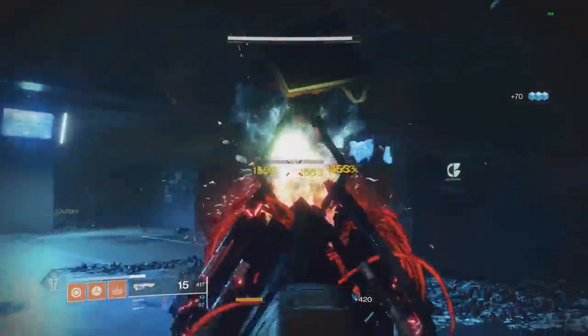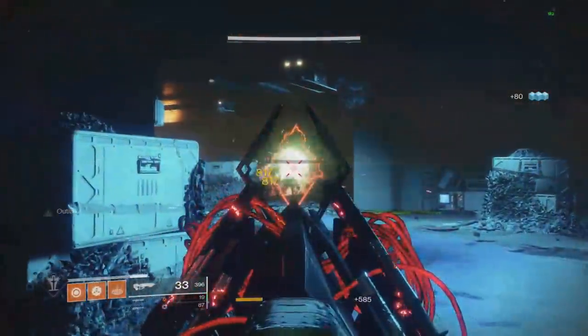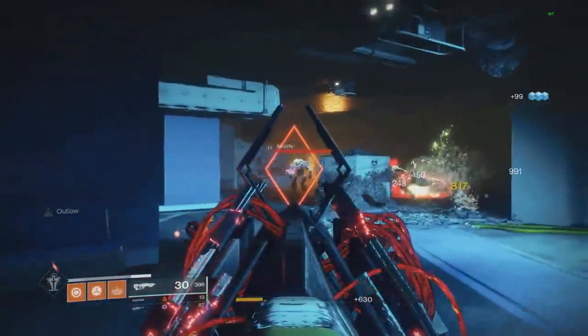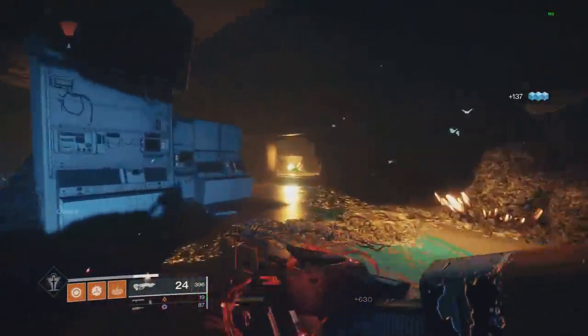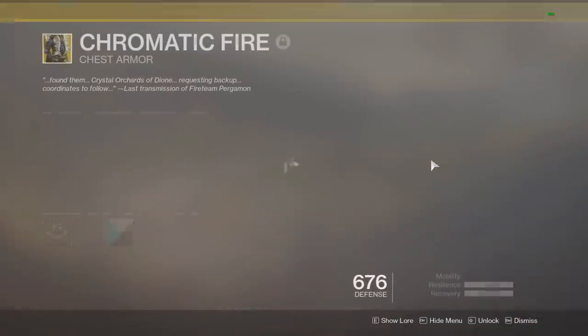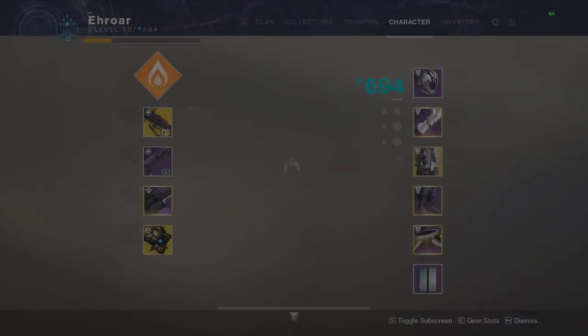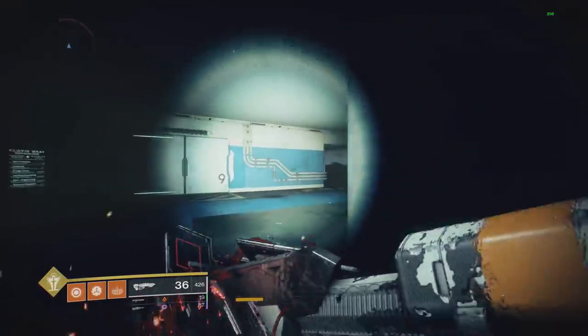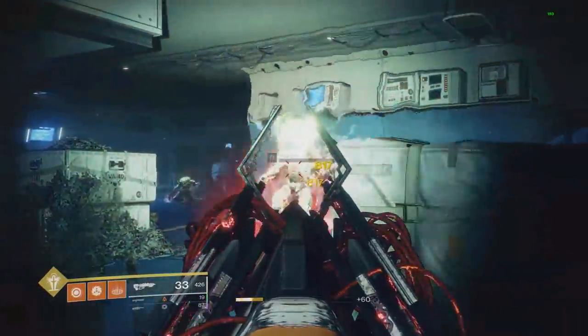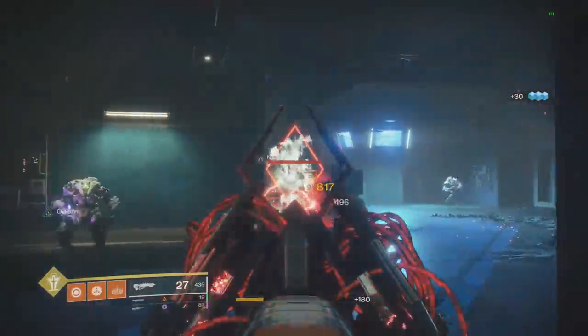Whenever you get a precision kill or hit two weapon shots, these nanites go all over the place — they'll track anyone, do a lot of damage, definitely enough to kill low-tier ads from the explosions alone. On top of that you can put on something like Chromatic Fire, which then does Firefly on precision kills with your kinetic weapon, and that makes the ad clear go through the roof.